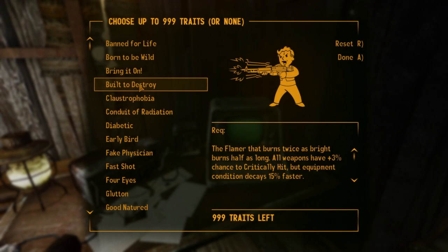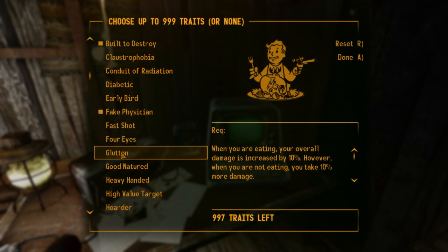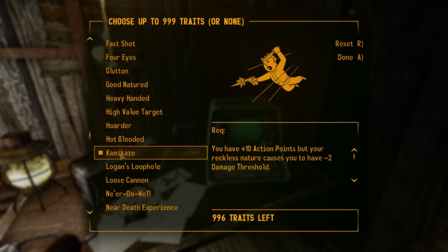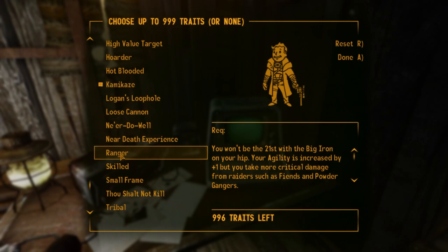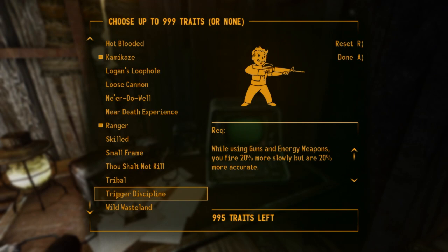For our traits, we have a mod that lets us choose as many traits as we want, with new traits added in. We have things like fake physician — you receive supplies but lose karma at the start. The main traits we want are kamikaze, which reduces your damage threshold but increases action points — a good tradeoff for an aggressive character. We'll also take ranger for one extra agility plus extra crit damage from raiders, and then wild wasteland because that's just a fun trait.